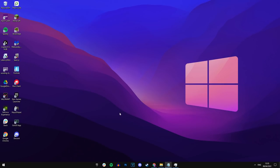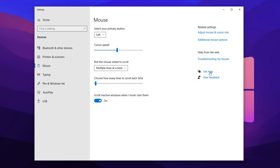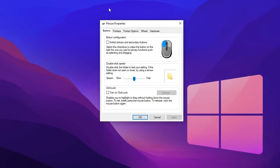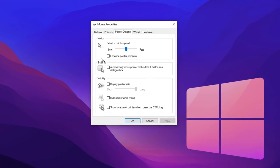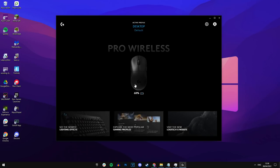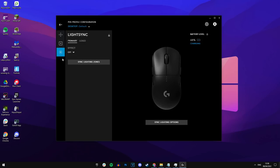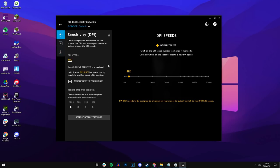To actually disable mouse acceleration, temporarily minimize your config and go into Windows mouse settings. Go to additional mouse options on the right-hand side, then under pointer options make sure 'enhance pointer precision' is unchecked. Also go into your mouse software — for me, Logitech G Hub for the G Pro Wireless — and make sure there's no mouse acceleration option enabled. Logitech has it disabled by default, and I've confirmed it's off in both Windows and my mouse software.